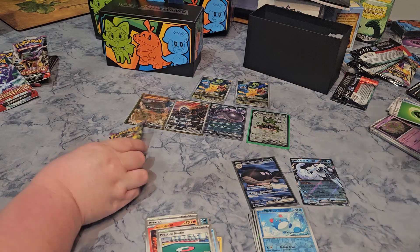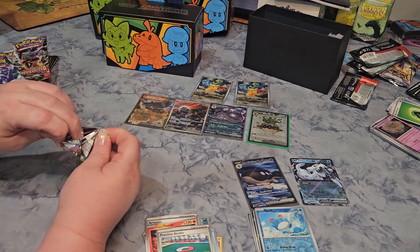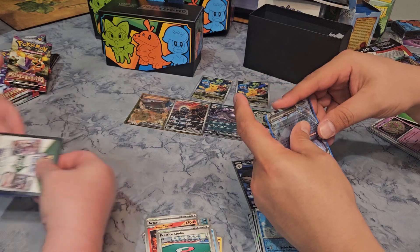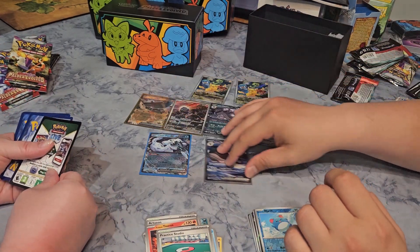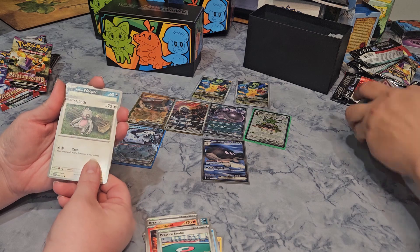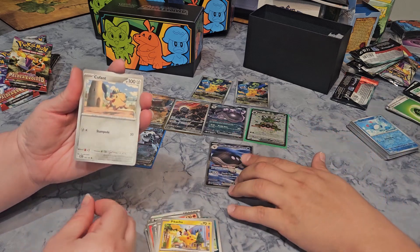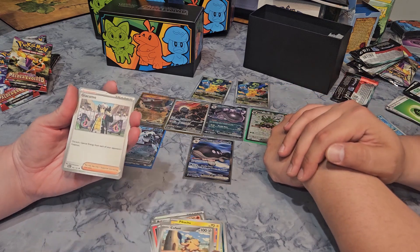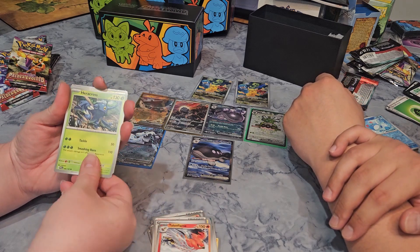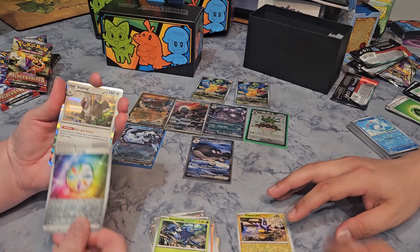Let's open the last pack — hopefully get something good. We got the code card and energy. From this pack: Slakoth, Wooper, Pikachu, Koffing, Giacomo, Talonflame, Heracross, Pincurchin, a Reverse Holo Luminous Energy, and a Slaking. So overall the second box was kind of lame — we did get a full art and a beautiful EX, the one I've been wanting. It's a plus on my end because I got to get Chien-Pao EX. And it's great to have the sleeves, the extra dice, and the extra energy cards, plus the box itself for storage.